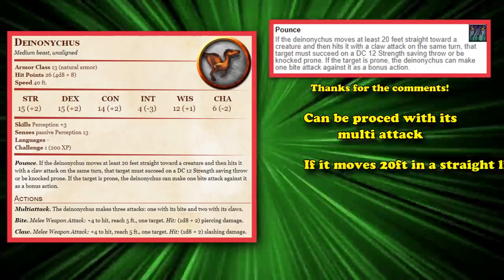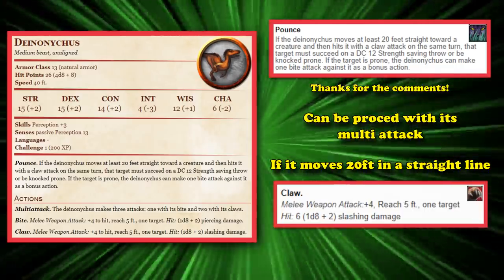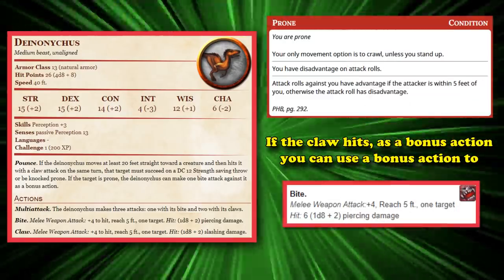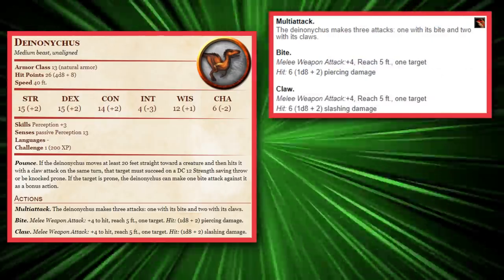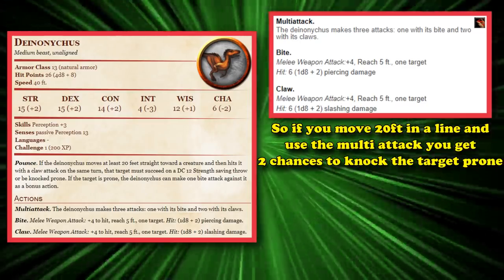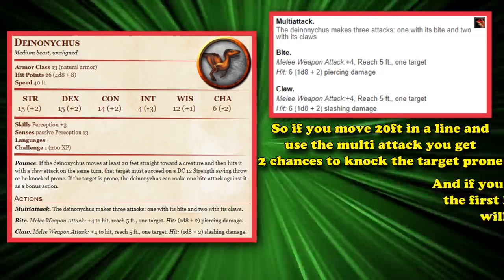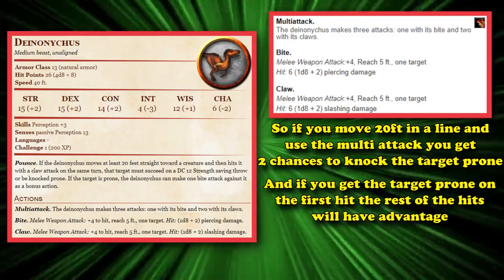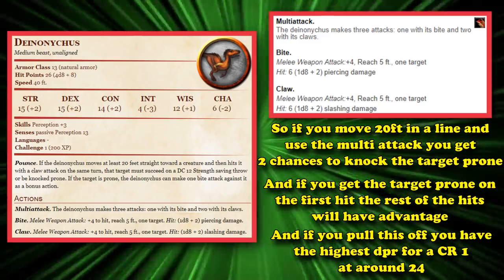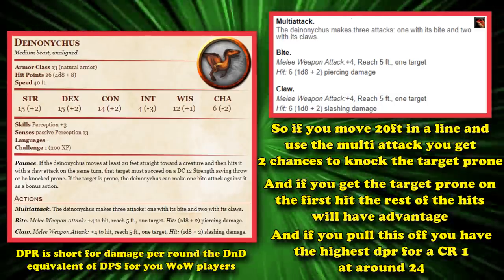If the Deinonychus moves at least 20 feet in a straight line towards the target and lands one of its claw attacks in the same turn, then it has a chance to knock the target prone. And if it succeeds on that attack, it gets to make one extra bite attack as a bonus action. Its multi-attack allows it to bite once and use two claw attacks, which means if you move 20 feet in a straight line and perform your multi-attack, you have two opportunities to activate the pounce feature. You can force the target to do a DC 12 strength saving throw two times from both claw attacks, and if you successfully get off any one of them, the Deinonychus has the highest damage at CR1, clocking in at around 24 damage on average.